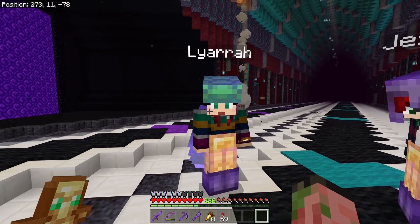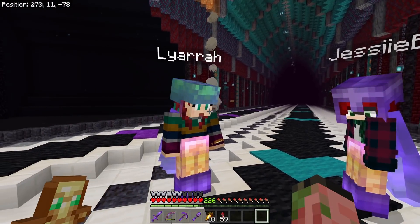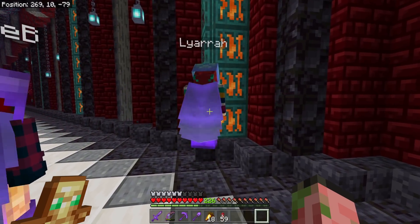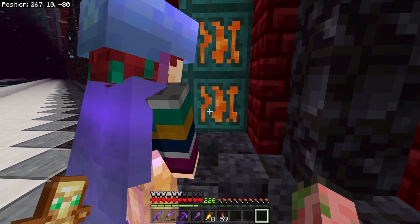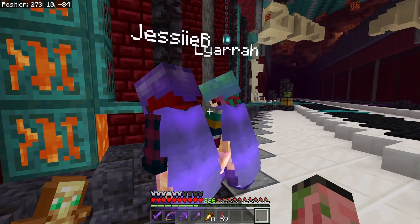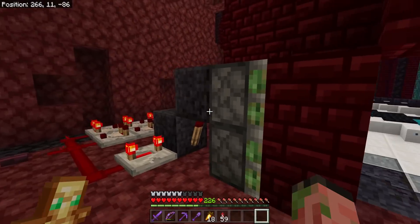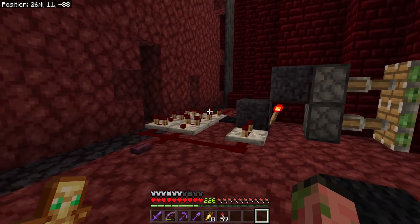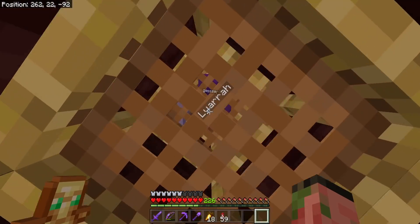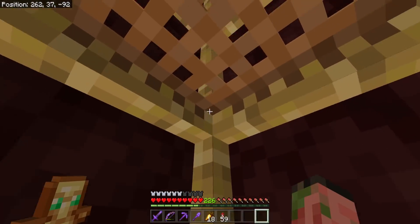They navigate through the Nether via a sneaky lava door entrance. The team keeps reinforcing the rule: 'friends not farm' - though Silent keeps slipping up to 'friends are farm.' The group reminds him he's used to turning everything into a farm, making it difficult to remember. They joke that he's being hauled into a dark corner of the Nether to be farmed for XP.